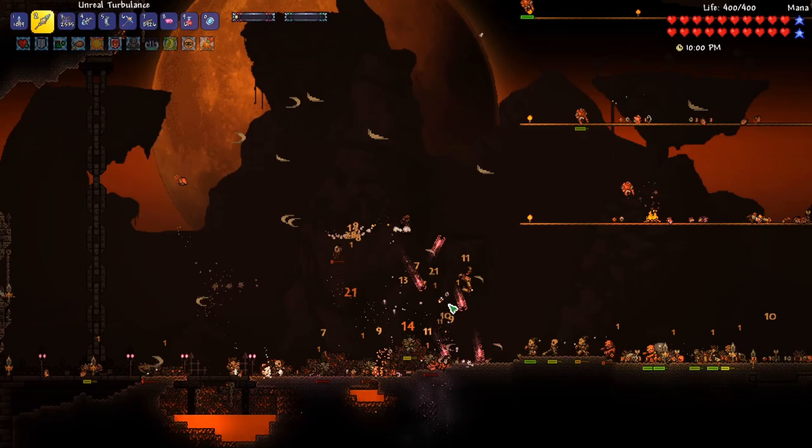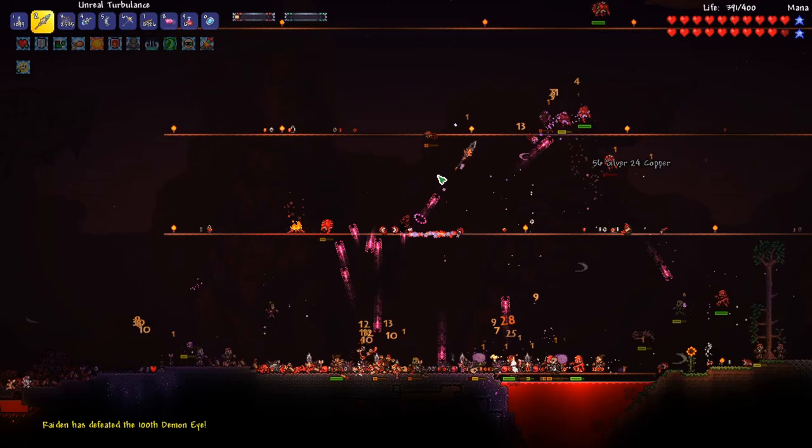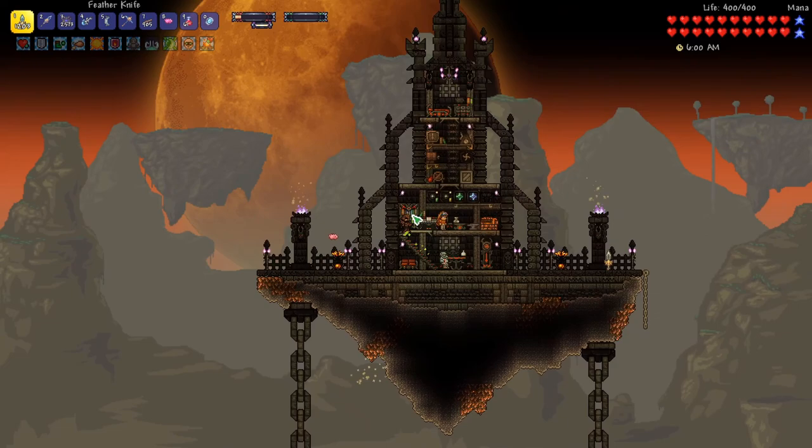I built a simple arena near the dungeon, and I also built a simple arena over at the top of the jungle biome — just one platform. What we can do is find a bee, and then hopefully pull the bee into the surface, and then fight the bee at the surface. We'll have more room to maneuver and everything.